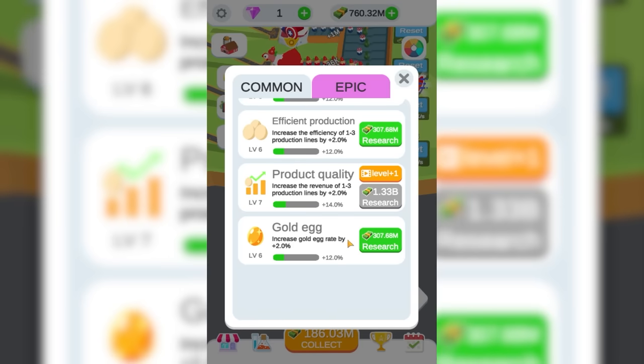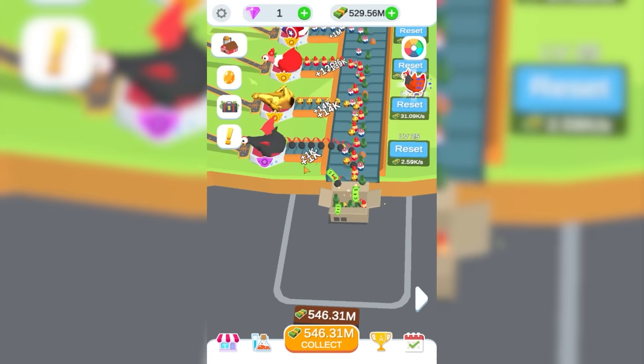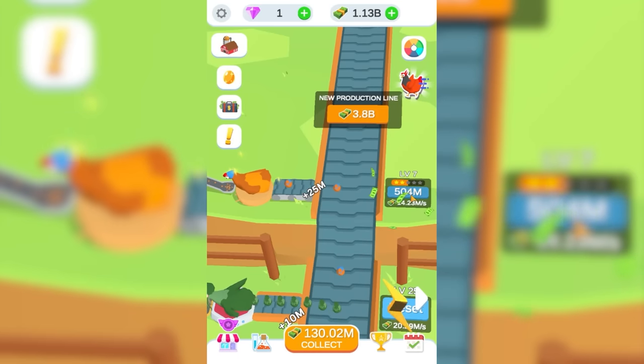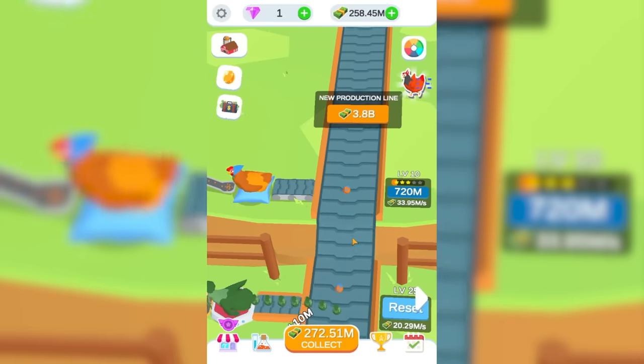Its upgrades are very expensive, but it's going to make that money back. Especially when we increase some of these over here. I'm not really opening the golden eggs, but I should be. 2% egg price is always worth clicking on — 2% of all of these eggs is a lot of money. I think getting this to level 10 is going to be my next mission. This was just at 10 million a second ago — now it's at 34 million every second.